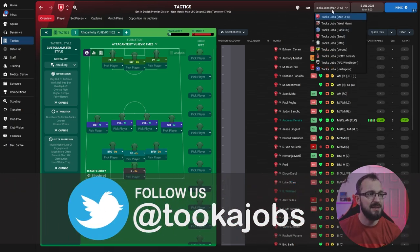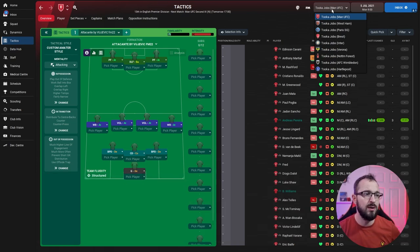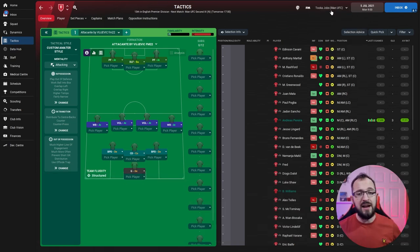The teams taking part in the test are Man Utd, West Ham, PSG, Brest, Inter, Verona, Nottingham Forest, Wimbledon, and Hartlepool. You can download the tactic — there's a link in the description to FM Scout, or you can grab it from the Discord. All links are in the description.